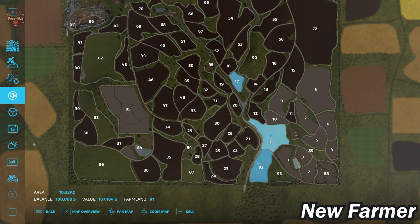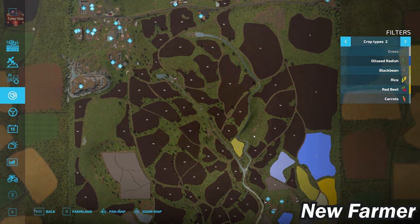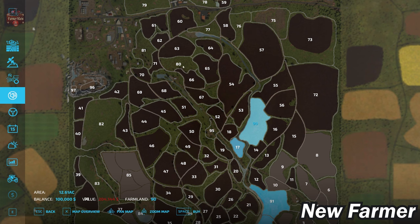There are also two areas that simply have farmhouses: farmland ID 94 at $58,752 and farmland ID 95 at $41,136. There is also forestry referenced at farmland IDs 90, 80, and 81.